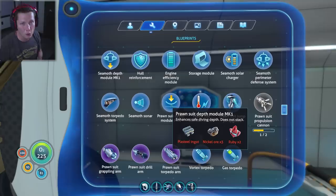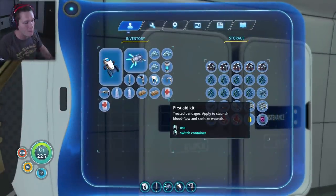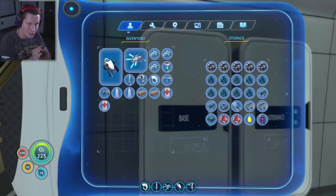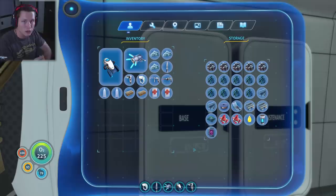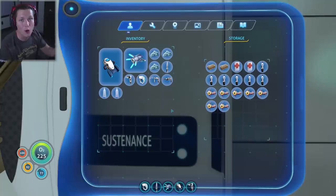We've got three lockers in the Cyclops — we're going to be able to go down there, pick up nickel, titanium, diamond, and store it all. For the prawn suit, we want to upgrade its depth too, but the depth module mark one needs nickel ore, so we can't upgrade it until we get down there. That's why I've packed materials for an underground base: a multi-purpose room, a nuclear reactor, and a moon pool. We'll be able to upgrade the prawn suit right there on site.